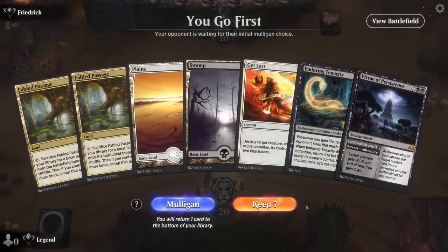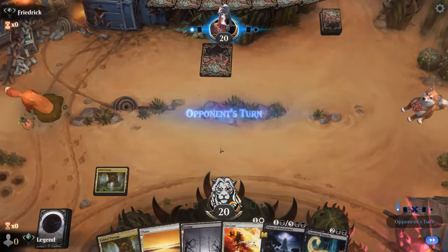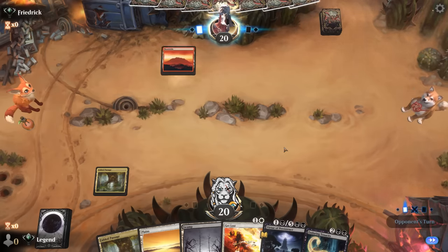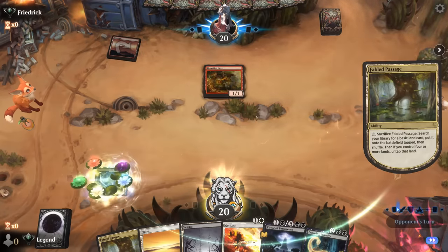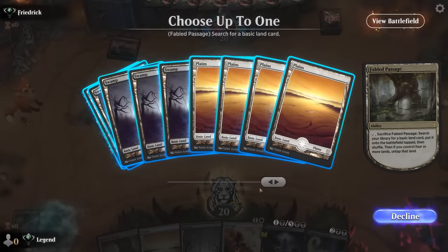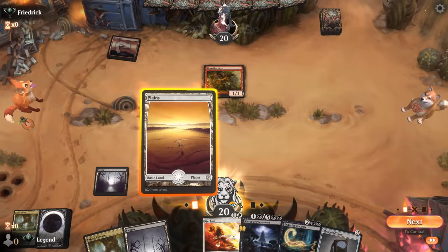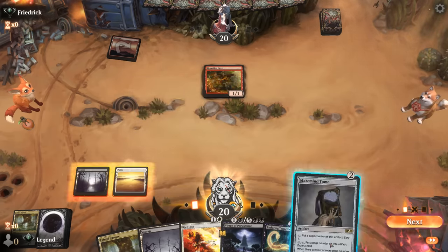We're on the play with a reasonable hand — some interaction, Tenacity — just waiting for the Conqueror. Start by getting a swamp for double black. Opponent is on red aggro. Virtue of Persistence is one of the better answers to a Heartfire Hero as it can shrink it down so we don't take any damage. Maybe wait a turn on removing it and play Maze Mind Tome to get that going. Against red aggro we probably want to scry as much as possible so we can gain four life quickly.